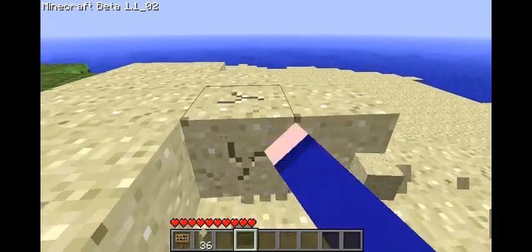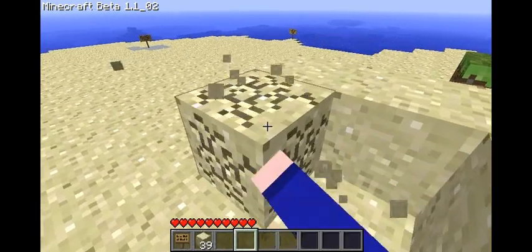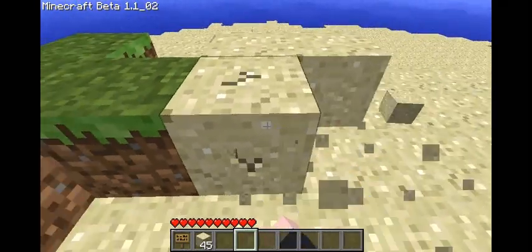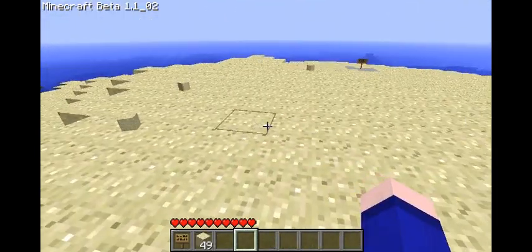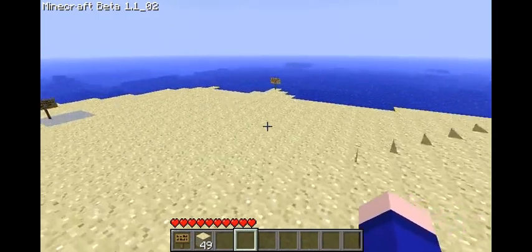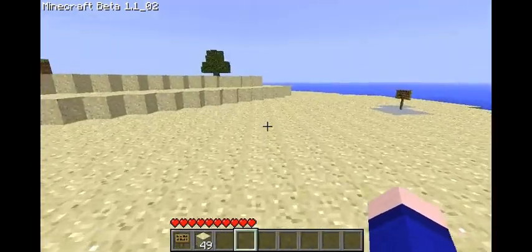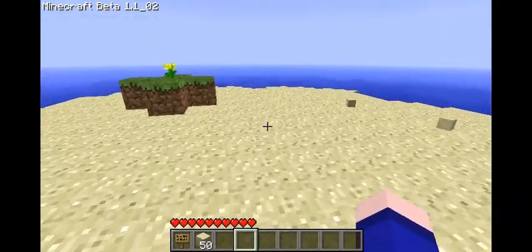Let's see, what were those two bonus challenges? Build a brick fireplace in the house, and the other one was build a scarecrow with a jack-o-lantern head. So I'll do that — that should be easy, implying I can find pumpkins. The other challenges were: build a two-story house slash base with at least 20 plus windows, build 10 bookcases, build an automated cactus farm — oh god, this is gonna be fun — and an above-ground tree farm.